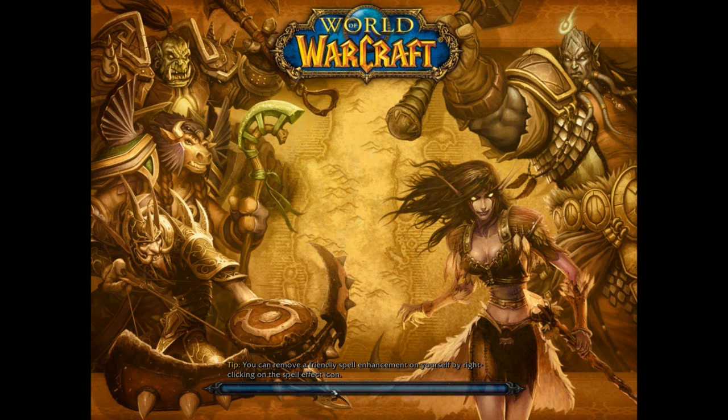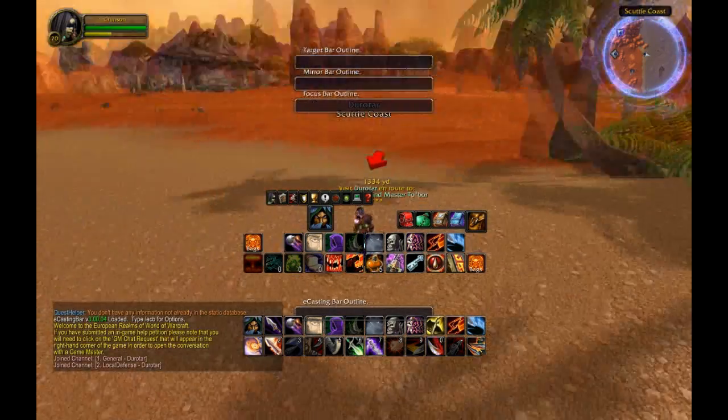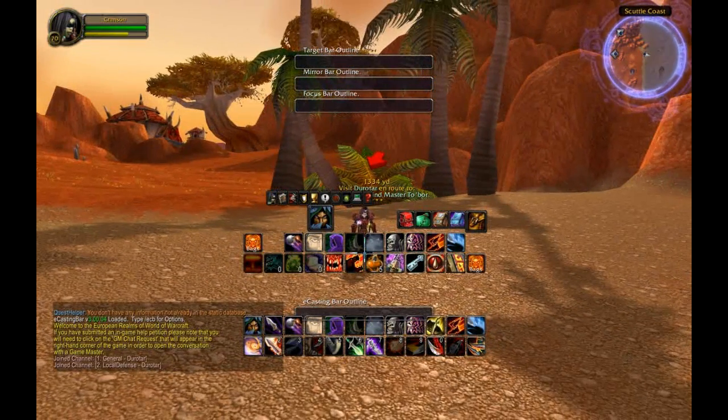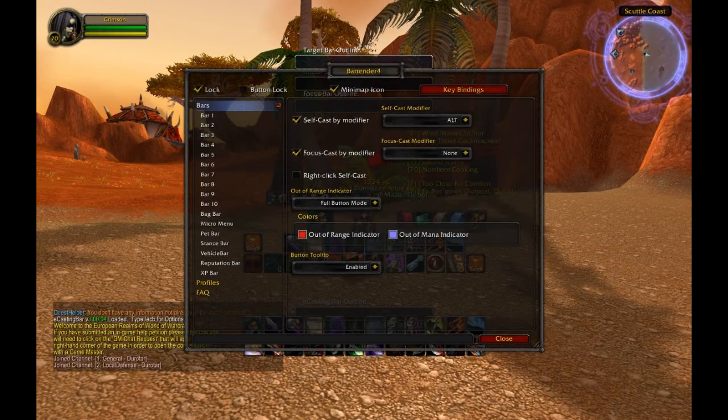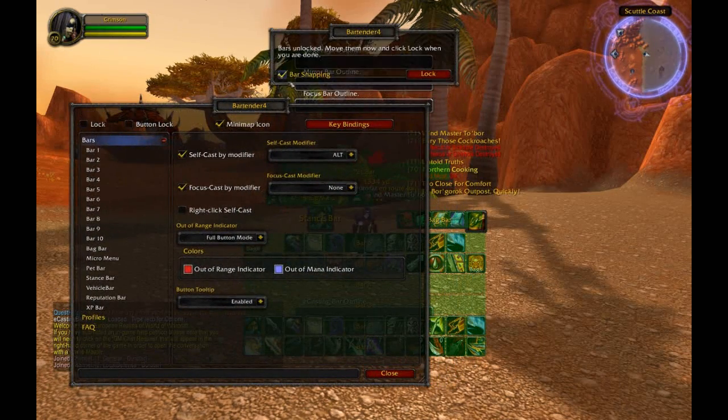So we'll do this on my Rogue — it's a level 70, it's my alt now — and you'll see quite a lot of stuff in the middle of your screen. Now don't worry about this, we're just going to type slash BAR to open up the Bartender 4 menu.